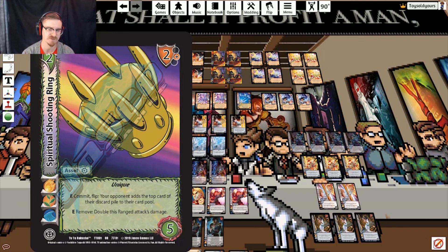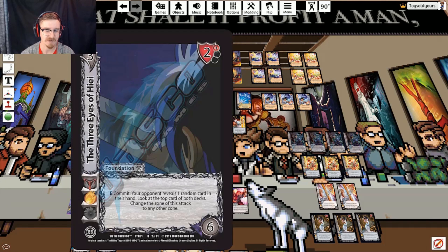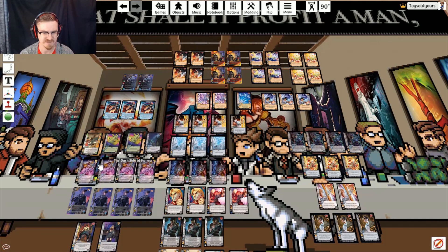We're running two copies of Spiritual Shooting Ring for the ability to double our ranged attack damage, since we are running a full ranged deck. We can use it to clog our opponent's card pool on the opposite turn because we're trying to endure attacks more so than just block them. We're running a copy of Three Eyes in order to change zones if we need to — if our opponent can loop high blocks we can push something to low, or we can push Spirit Shotgun high to keep everything at that nice high zone overload.